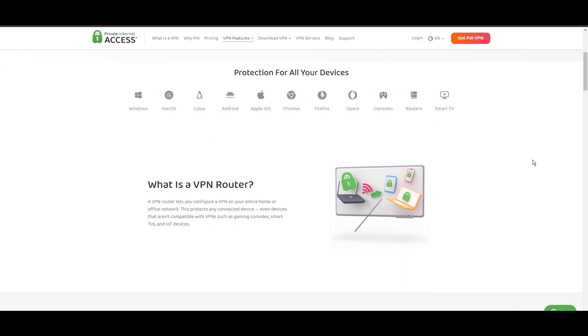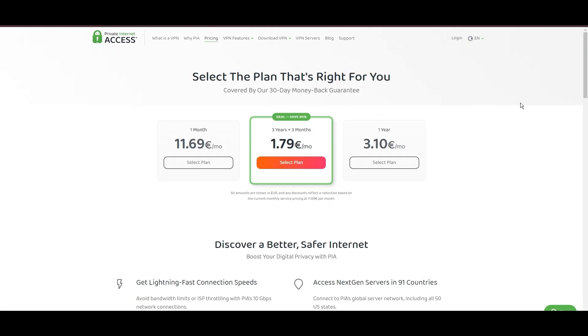PIA's pricing strategy stands out in the crowded VPN market, offering significant cost benefits, especially for those willing to commit long-term. In summary, Private Internet Access distinguishes itself with its unmatched server network and competitive pricing, presenting itself as an attractive choice for Multiversus players and general VPN users alike.